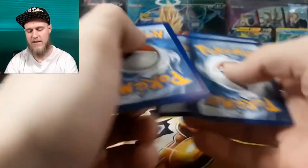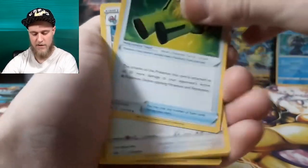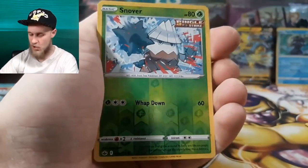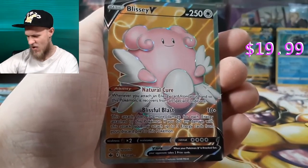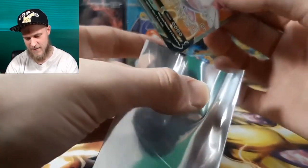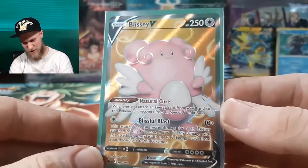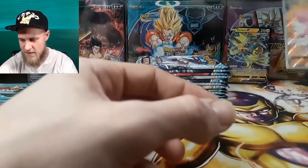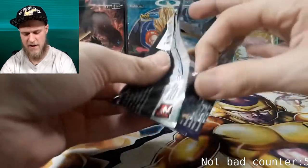I'll take these non-duplicates. Pack 5 starting with fighting energy. Porygon2, Hakamo-o, Hattrem, Bubbul Pus, Grookey, Sneasel, Weedle, reverse Snover and then — oh my goodness — sleeve, get the sleeve — oh my god! Shaking a little bit... the Blissey V full art! Oh my goodness! Wait, my face is right there — get out of the way Tapu Fini, you're not that important anymore!